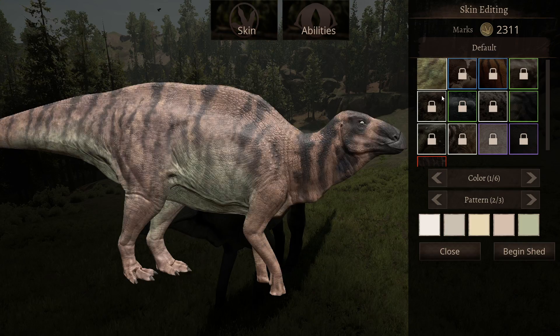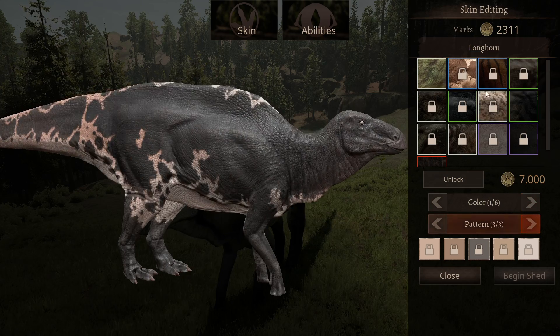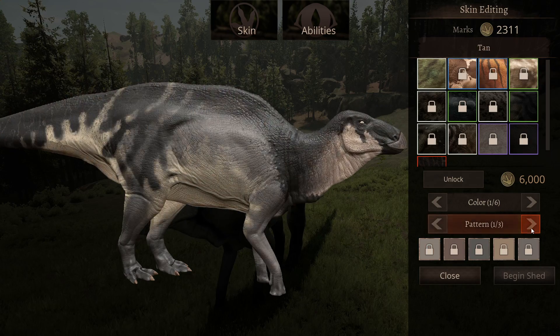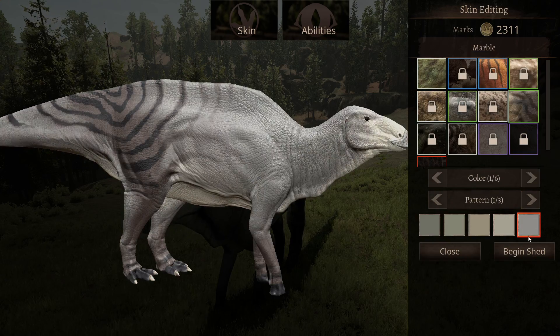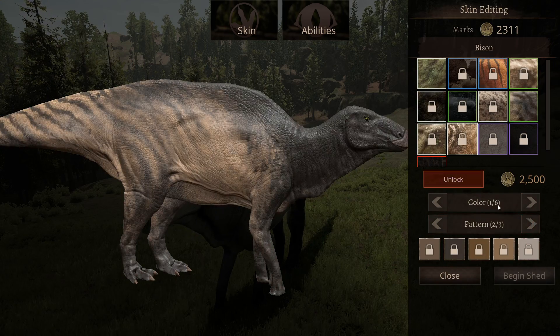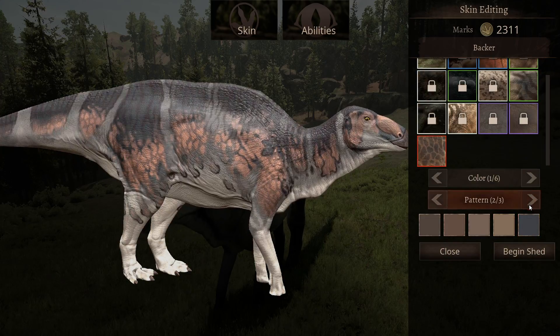Let's go through the skins real quick. Here's your default, your longhorn — another reason this thing gets called the cow — the zebra, which I really like, tan, rowan, midnight, freckled, marble which is what I'm running now, bush, bison, albino, melanistic, and backer.